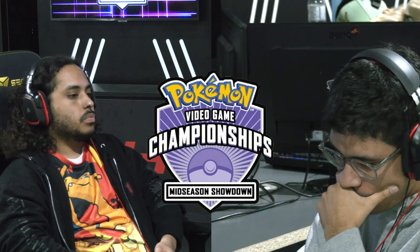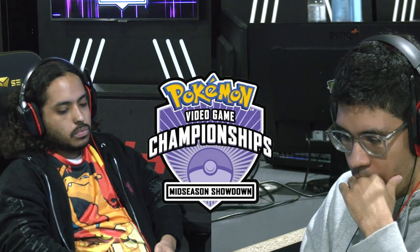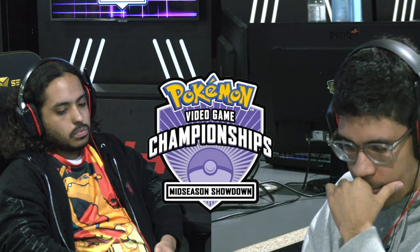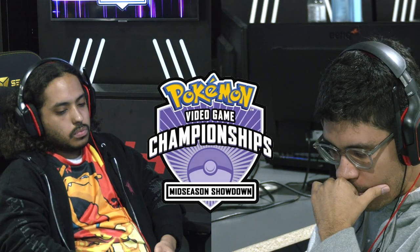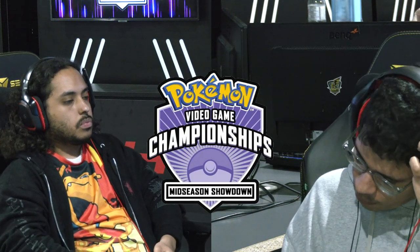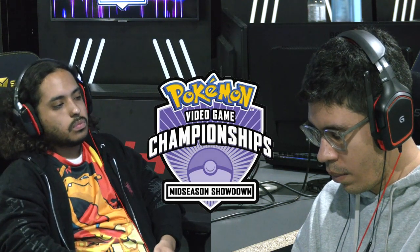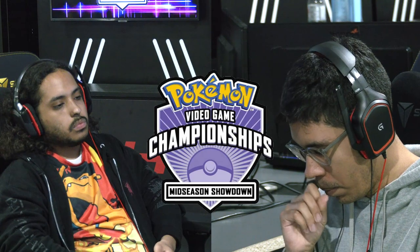We are going to go into a game two here shortly. Players are going to take that moment, rethink, re-strategize. If you're Diego, what do you do differently? And what does Luis do differently? Because I think while he did come out with a win, that was not a decisive victory at all. He had to do so many pivots to get himself in the right position. I think the ones that really gave him trouble was that Chienpao and it was that Dondozo from the beginning. It just stayed up so long and put so much pressure on Luis.